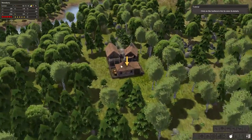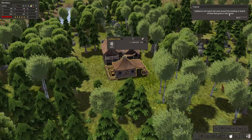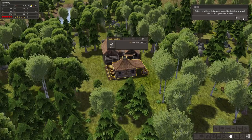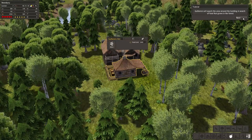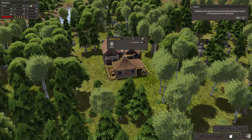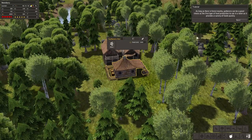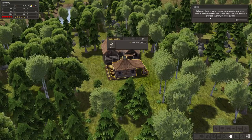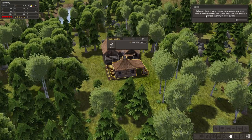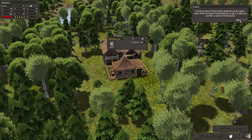Click on the gatherer's hut to view its details. Gatherers will search the area around the building in search of food that grows in the forest. This one is key for early on — instead of building farms that take years to produce, gatherers can quickly collect mushrooms and other food from the forest. As long as forests are nearby, gatherers are a good first choice for food production, as they provide a variety of food quickly.